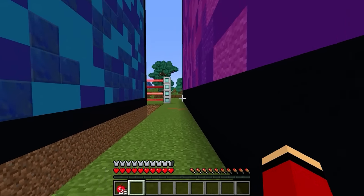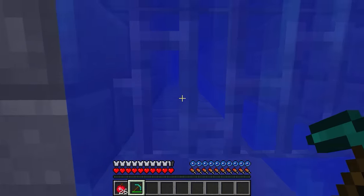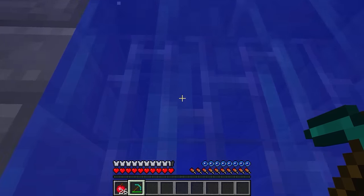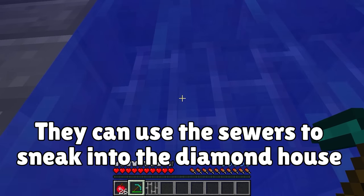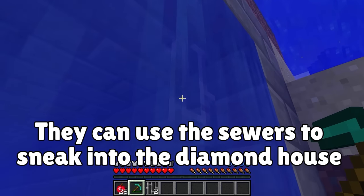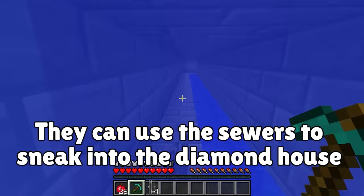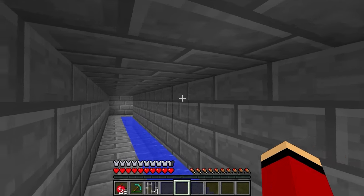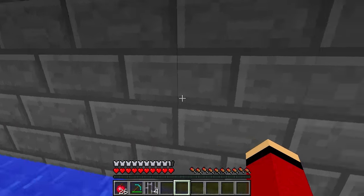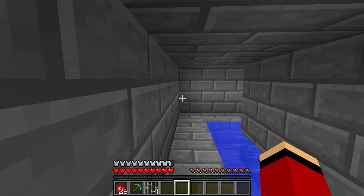Let's look for another way. Look down there — underwater? The sewers are down here, this is an entrance. That means we can break in! Why do we have to use the sewer? It must connect to a bathroom in the diamond house — that's why we're here. It's our ticket in. Let's go through the toilet!